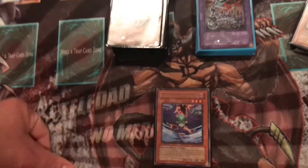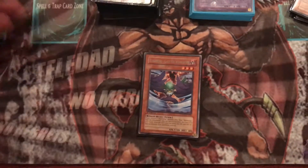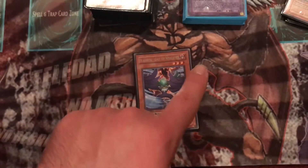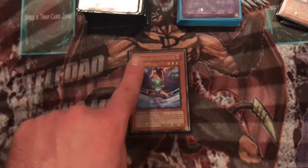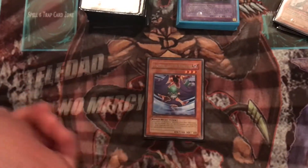You got one Gale of the Whirlwind. Basically this cuts your opponent's attack in half, and it's the lone tuner of the build. It's really good combined with Brain Control — take control of one of your opponent's monsters, summon Gale, and go into a Synchro Summon.